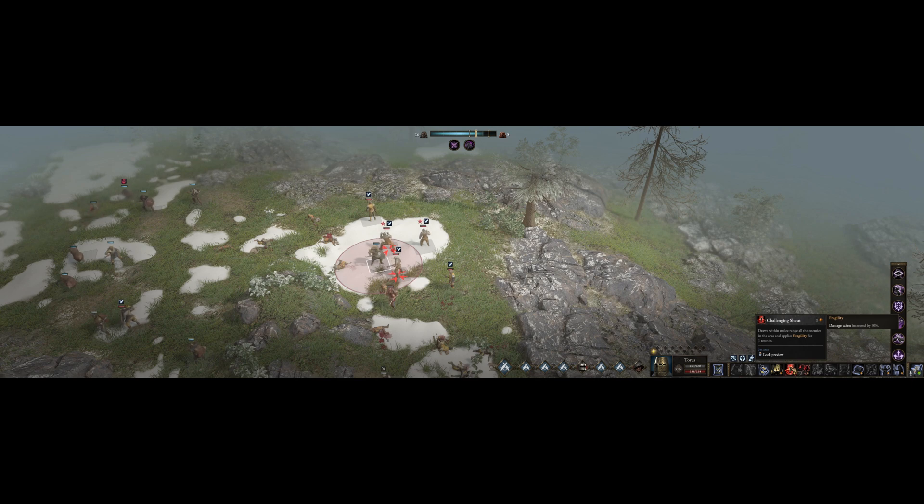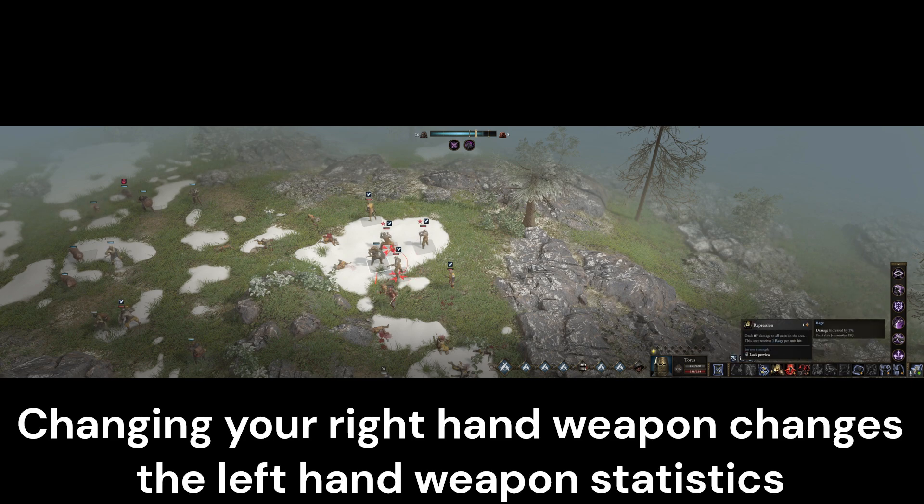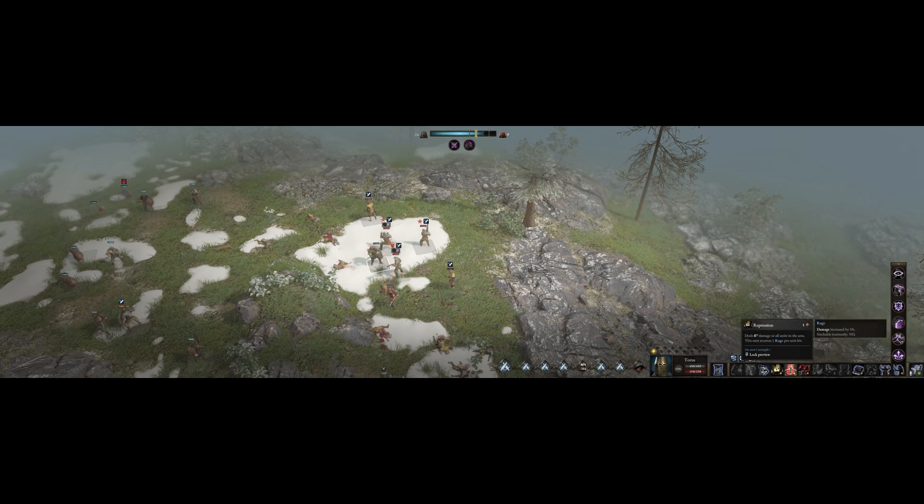I always forget about the challenging shout. If you look at the statistics for a particular weapon — in this case the shield — and then change his weapon, you can often find that the amount of damage is about to change: it was 72, now it's 87 because I changed to a different weapon. We'll hit them with challenging shout even though I don't want to, just so they get fragility. But I just ran out of action points and can't use that shield now.